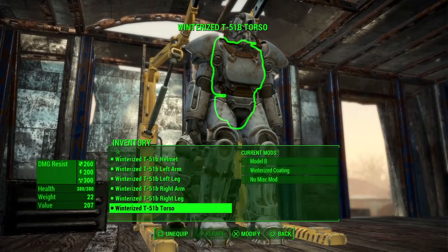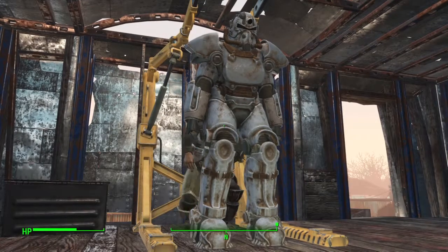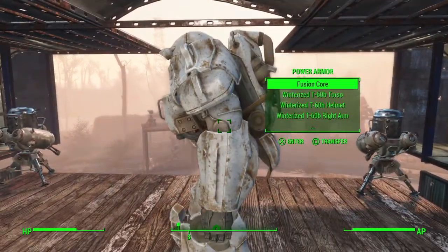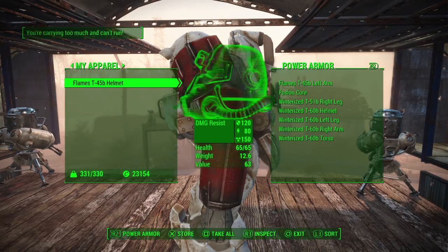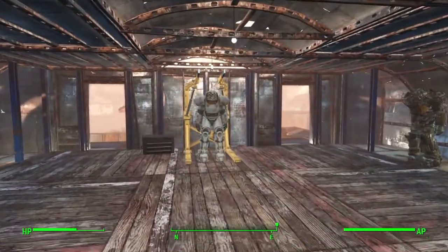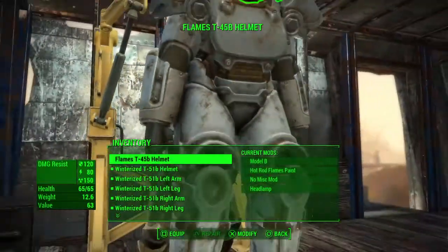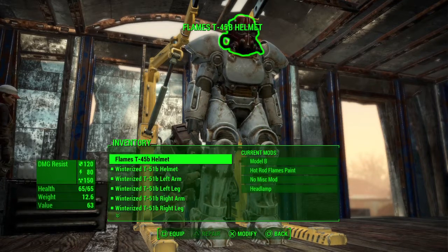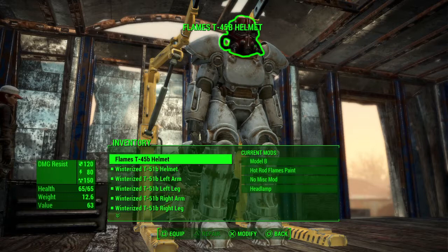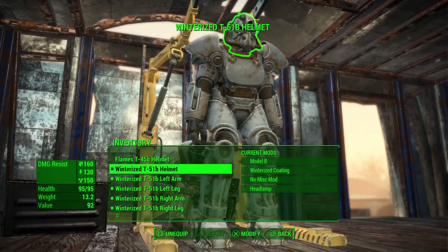That's how you go about modifying all your armor without having to move your suits around. Now I'm going to show you the different options for modifying armor and the difference between some of these pieces. I'm going to swap in a left arm to show the comparison — putting that left arm on the suit will place the other left arm into my inventory.